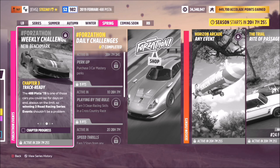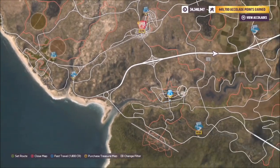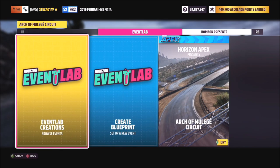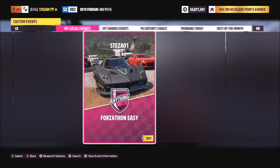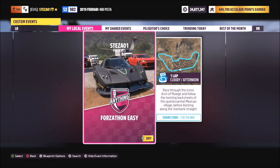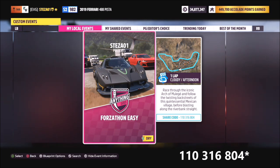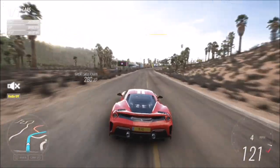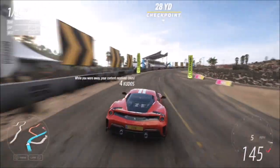The next challenge wants you to win three road racing series events. Like the cross country one a couple of weeks ago, it doesn't specify sprint or circuit, but last time the only way to complete it was by doing a circuit race. So I've created a blueprint for you guys called 'Forzathon Easy' — it's one lap with no AI drivers, and the share code is 110376804.